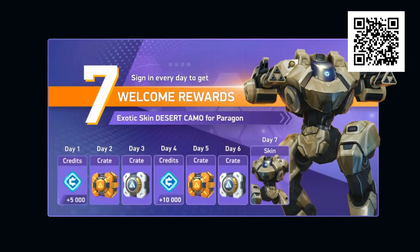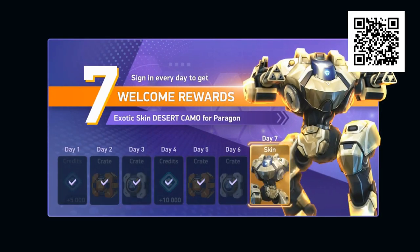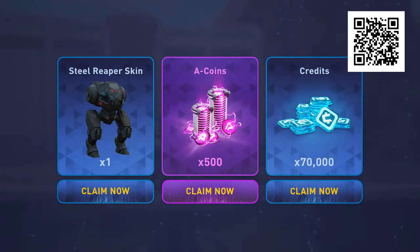Because it's early days, there are tons of early bird rewards that you can get at this stage if you come in early enough. If you use the link from the description or the QR code and install the game that way, you get one Steel Reaper skin, 500 A-Coins and 70,000 credits. These credits are valuable. And maybe we'll meet in the arena.